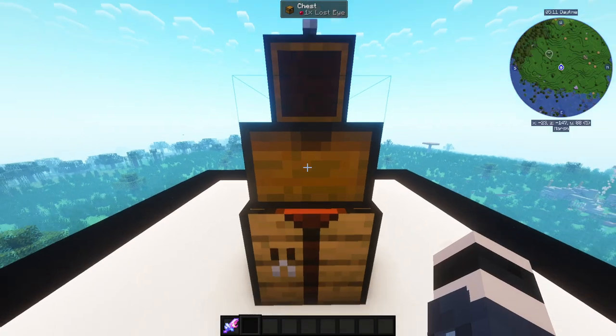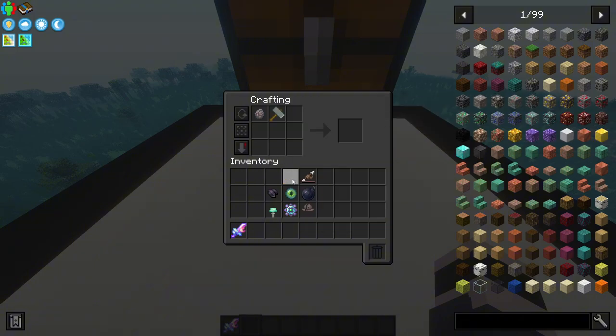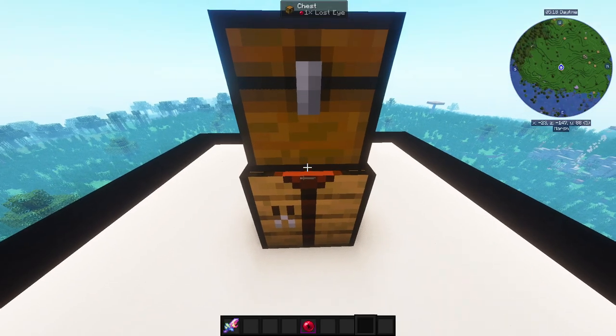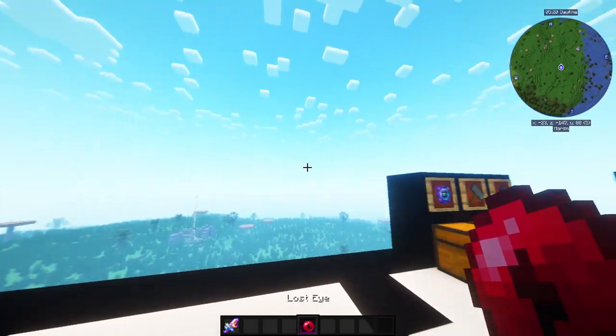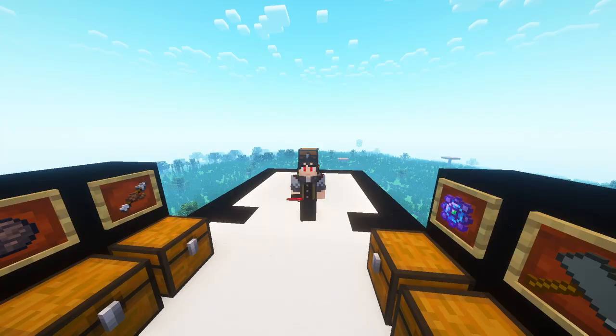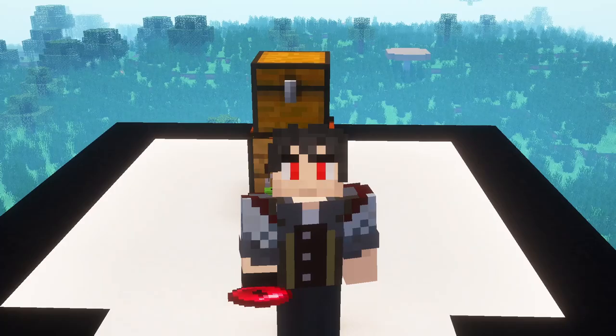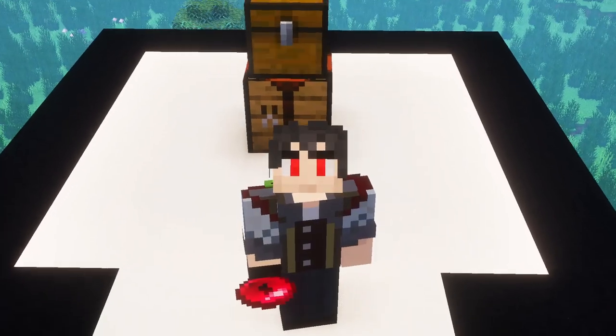Unless you have another way of crafting, go to your crafting table and shift-click them in order. And voilà — you've crafted a Lost Eye! This was a shorter video; we've got more eyes to do, so stay tuned.